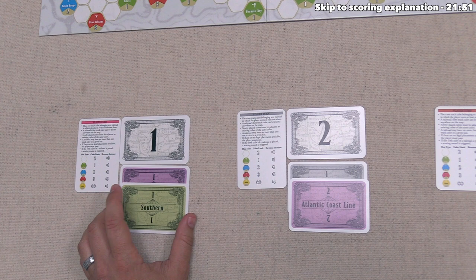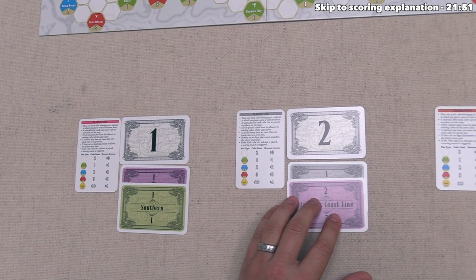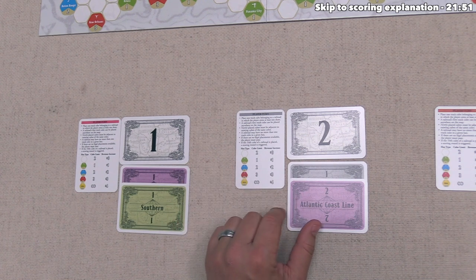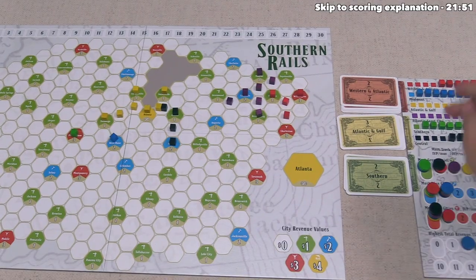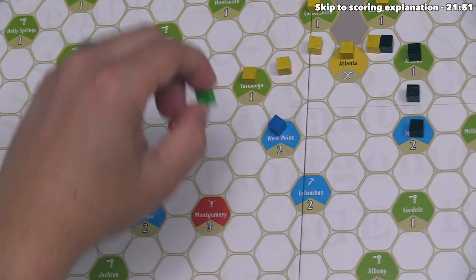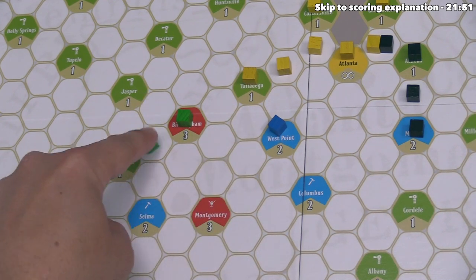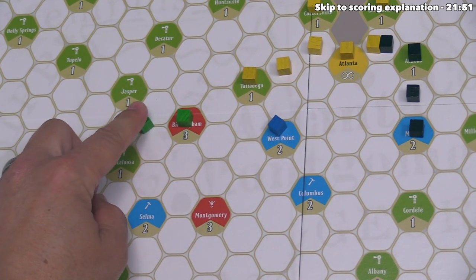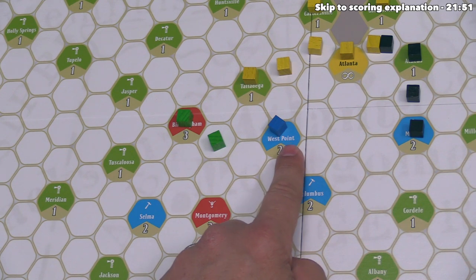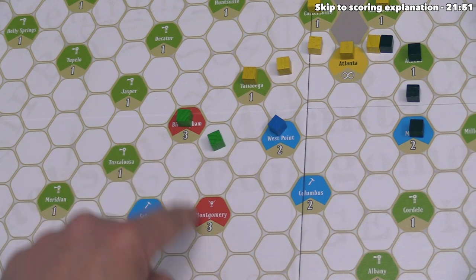This is only the second green cube placed in the game, and it must go next to Birmingham. Going over towards Talladega does not make sense since it's already full with the one cube that can go there. We could go into either of these spots to move into those green cities, but it's probably going to be better to go onto there — that way we are two away from this blue city which can take only one more cube, and that also starts working us down to Montgomery, which would be the second red city for the green railroad. We are done, and now gray is going to place another black cube — moving into Atlanta, and remember, up to one cube from each of the six companies can go there.